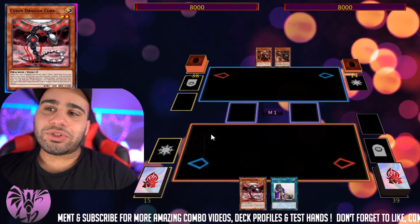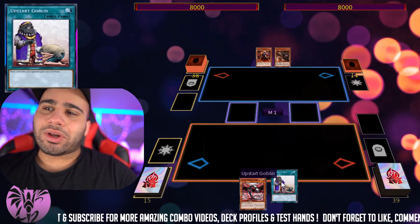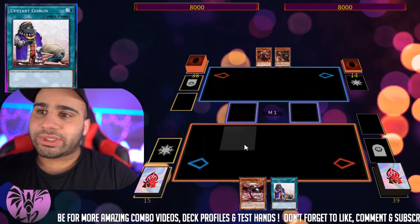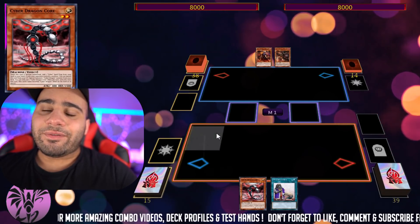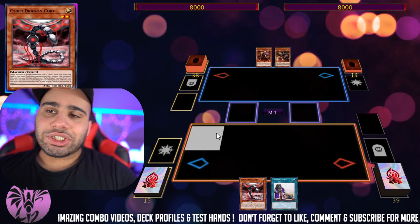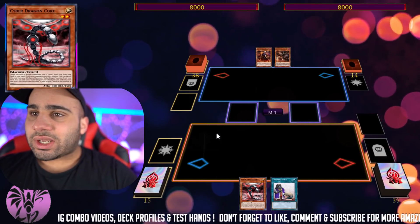So usually when you have a search card and a draw card, you actually want to use your draw card first because the draw card gives you a random card — you don't know what's going to be on top of your deck. Whereas with the search card, you want to have as much information as possible in order to choose more freely.